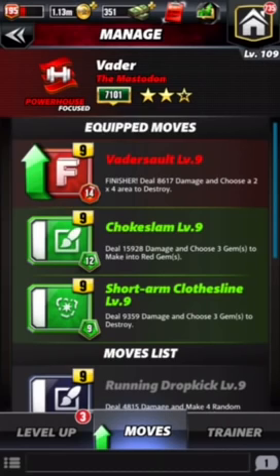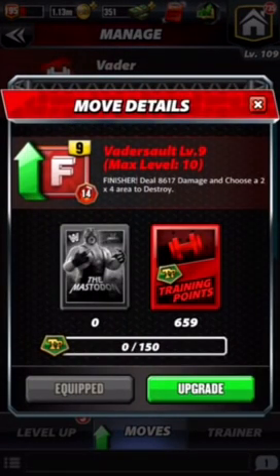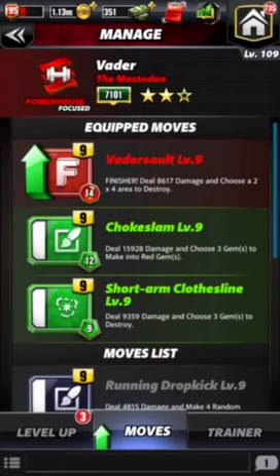It's pretty simple. What you're going to want to do is run the two green moves, ideally with the red. Unfortunately, like everybody else in this game, I'm very TP poor. So you're only going to be able to see it at level 9 here, because I really just don't have the TP, and I don't use him enough where I'm going to use my red TP.